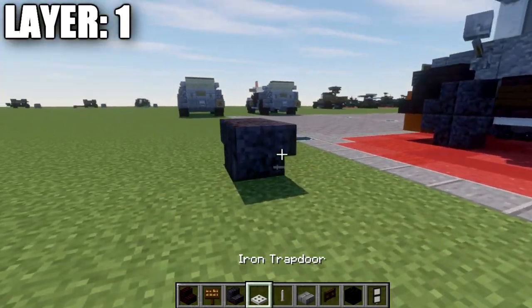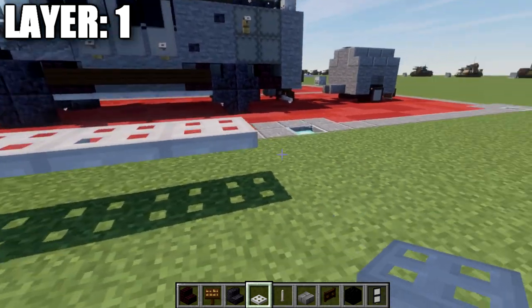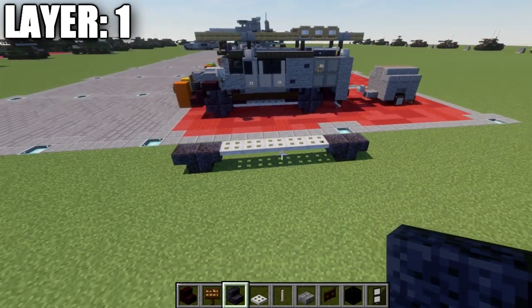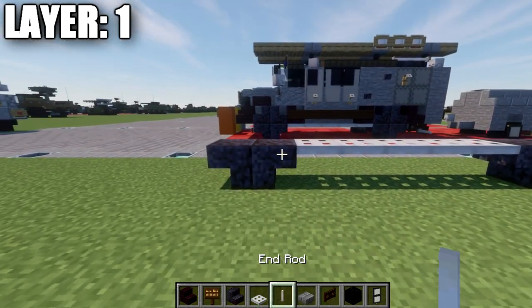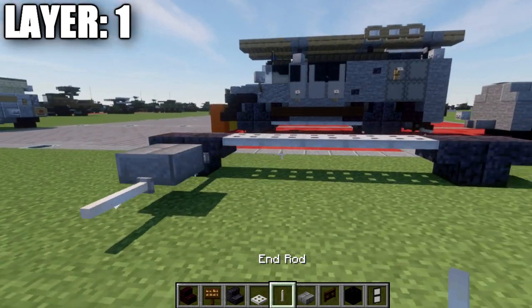For layer one, we're going to place down two polished black stone stairs back to back to each other like so. We then want to go back from those stairs five iron trap doors, and then place down another set of two polished black stone stairs back to back. After that, we're going to place down an end rod, come off this stair here, a stone brick top slab, and another end rod.